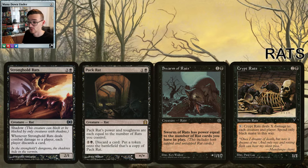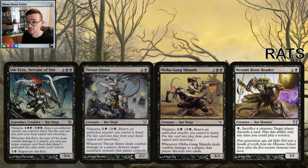Swarm of Rats has the same problem Rat Colony has — it's an X/1 equal to the number of rats — but it's another rat and can be a big threat. Crypt Rats is basically a big burn spell in a rat deck: it deals X damage to each creature and each player, spending only black mana. Black decks abuse mana — we can duplicate it, triple it — and we can funnel it all into Crypt Rats to burn our opponents out or use it as a board wipe. Quite often your Relentless Rats are so big they survive the wipe.